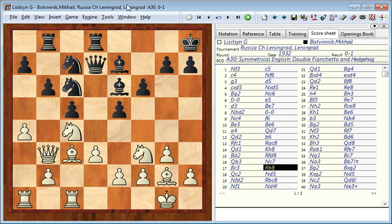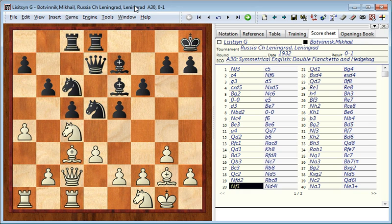Black stands better so he doesn't hurry either. He is waiting for the best moment to place the knight on d4. After this it's clear that black dominates the whole board. It's very hard for white to create any counterplay and he basically ends up shuffling his pieces on the first three ranks as black is getting ready for a decisive attack.